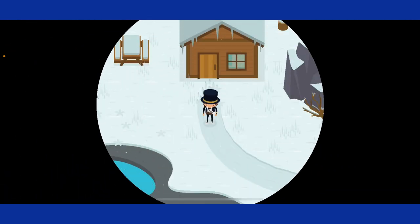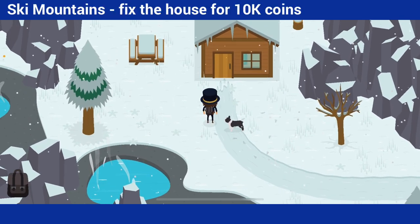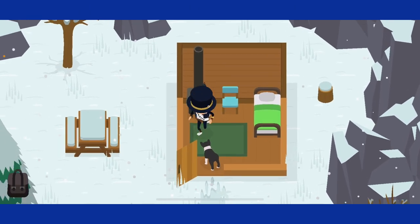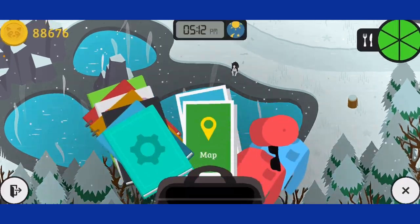Then, the ski mountains — it's a little bit up from the regular area. You need to fix it up for 10,000 coins, and then you get a bed and chair. You can teleport, and you have some nice hot springs right in front.